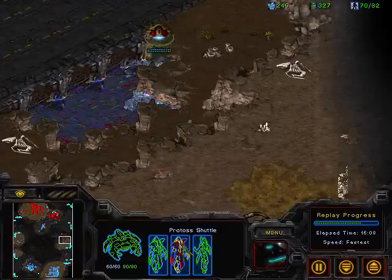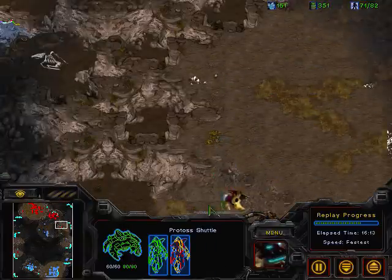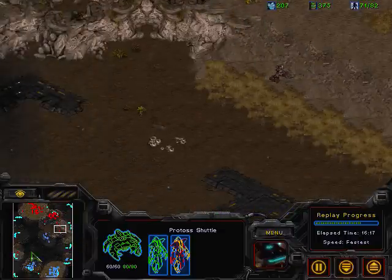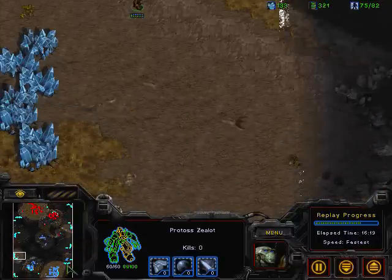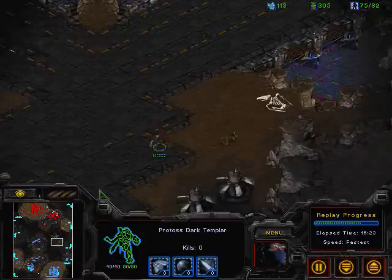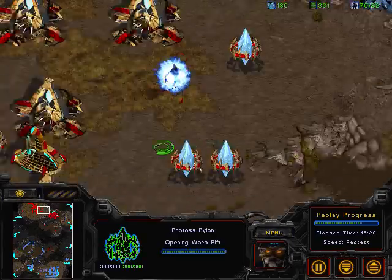It looks like hero is set to do a little more harassing, but he sees that Observer — he sees the blur of it — and he immediately moves back. That's what separates a pro gamer: they just see every single little detail on the screen, and so he's able to save that shuttle from getting killed. Now an expansion is going up for JSTAR.